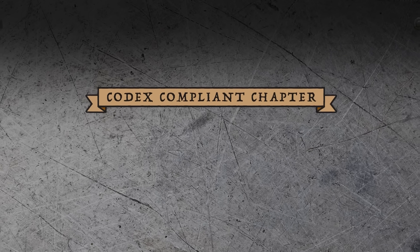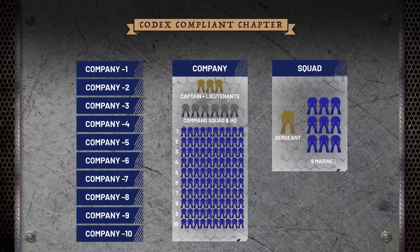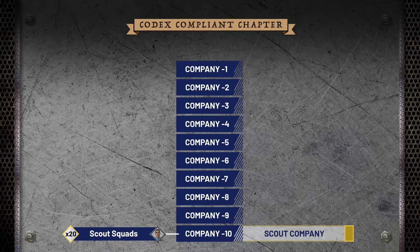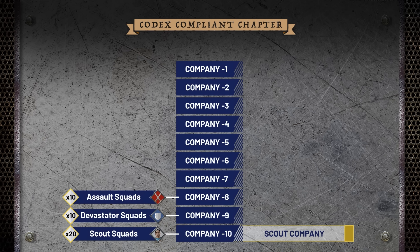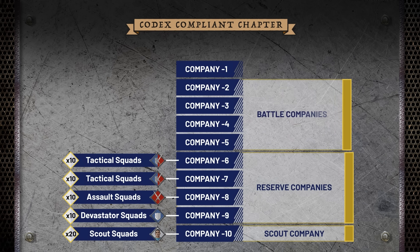By the dictates of the Codex Astartes, a Space Marine chapter of the second founding is composed of 10 companies, each with roughly 10 squads of 10 marines, for a total of approximately 1,000 warriors. New recruits wishing to join their ranks must first pass through the 10th scout company, where they will be introduced to the basic arsenal and operations of the space marines. In the ninth, they master the art of defense among the devastator squads, and in the eighth, they master the art of offense among the assault squads. These skills are then brought into balance among the tactical squads of the seventh and sixth companies. Only having proven themselves will a marine stand a chance of advancing onto the ranks of the battle companies.